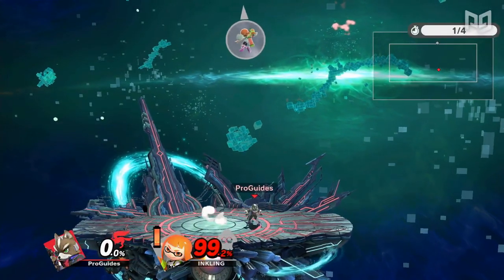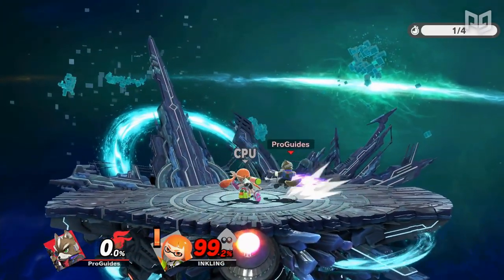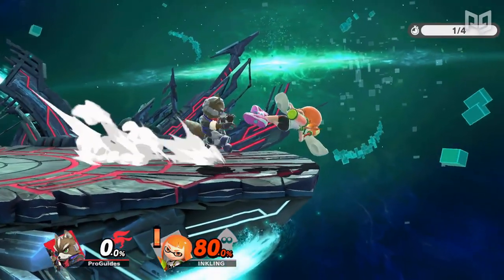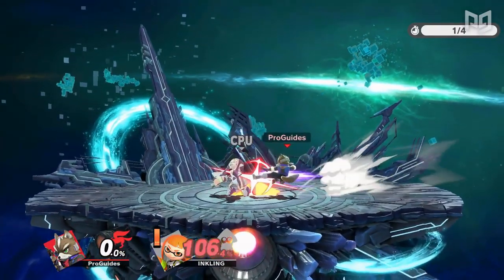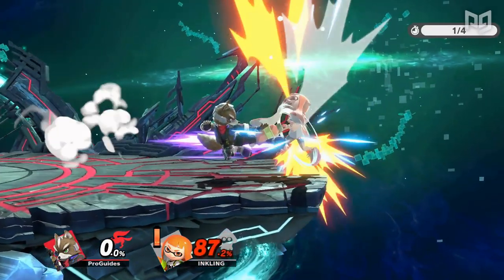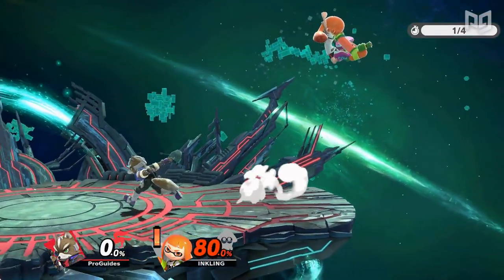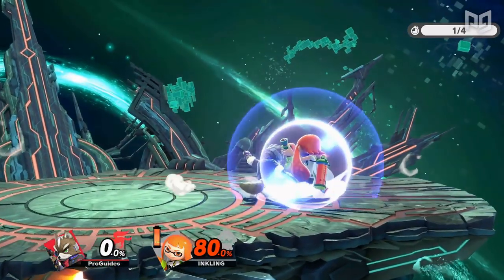When your opponent is landing, they're going to want to avoid being directly above you, so dashing underneath them will likely force a response. Likewise, when your opponent is recovering or getting off the ledge, they may be tempted to hit you where you're standing. In either case, you maintain the option to just dash dance back at any time in hopes that your opponent whiffs a move and leaves themselves open. You can also do the opposite by intentionally dashing away to give your opponent space when they feel cornered. Then, when your opponent moves in to take that space, you can dash dance back towards them to catch them off guard.